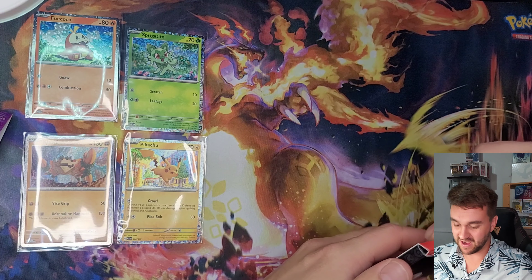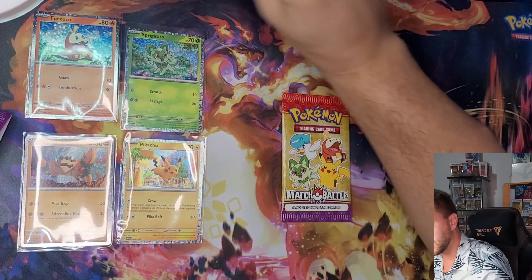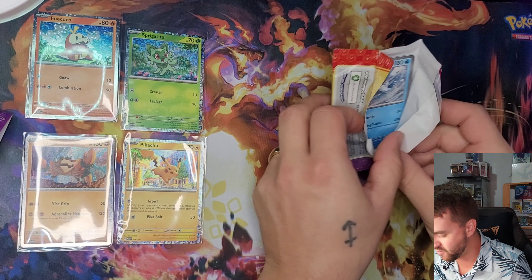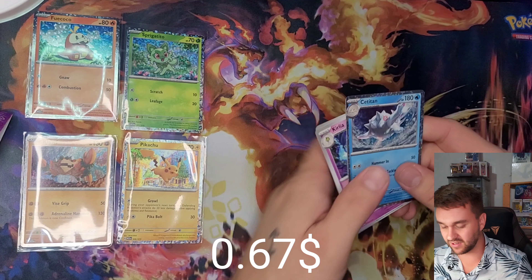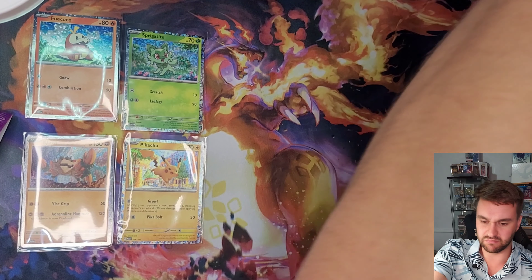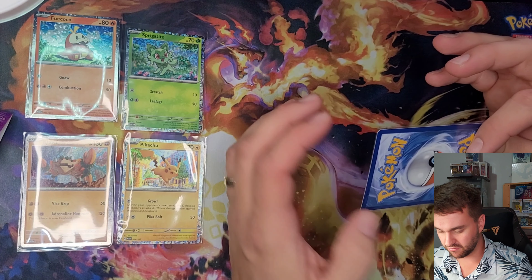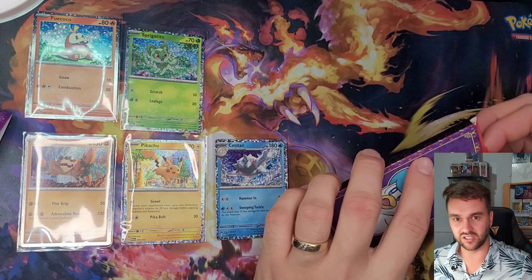My wife is telling me to keep that one close, so we're gonna go with another box — Fuecoco! Fifth pack, fifth different holo. Koraidon, Fidough, and Blastoise again. Blastoise really likes me today! I think we might be just missing one, and it would be the duck starter.